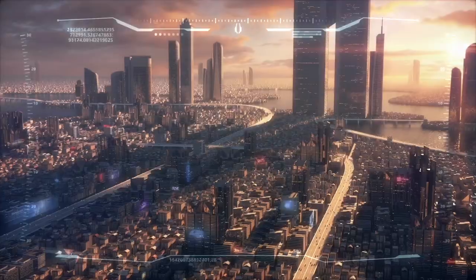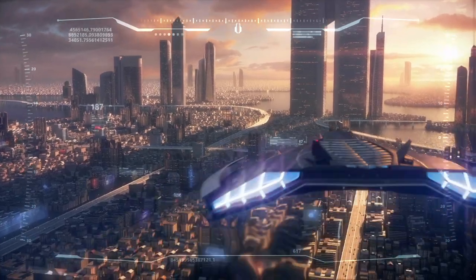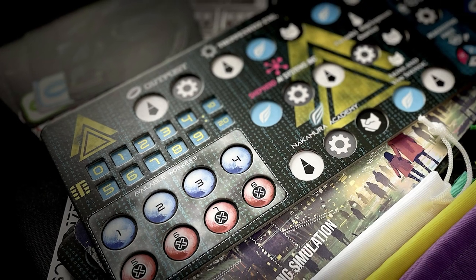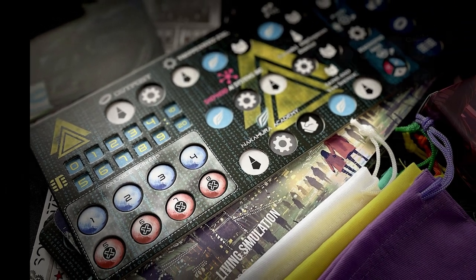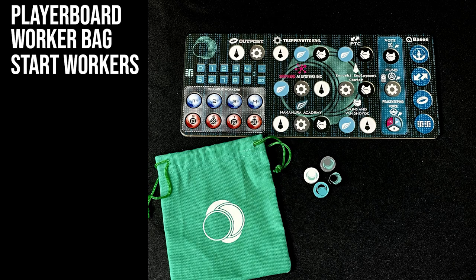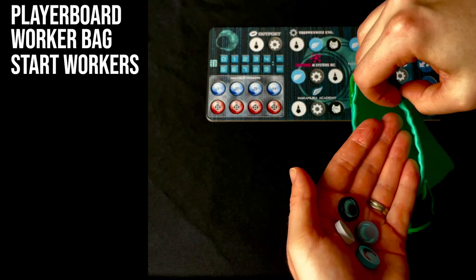In Solar 175 you play as CEO of a new spacefaring corporation, battling it out in the race to exploit an ever-changing and expanding solar system. First, let's set up for each player. Each player chooses a corporation and takes the items that correspond with that corporation colour: the player board, worker bag, and the four permanent starting workers. Place these workers into your bag.